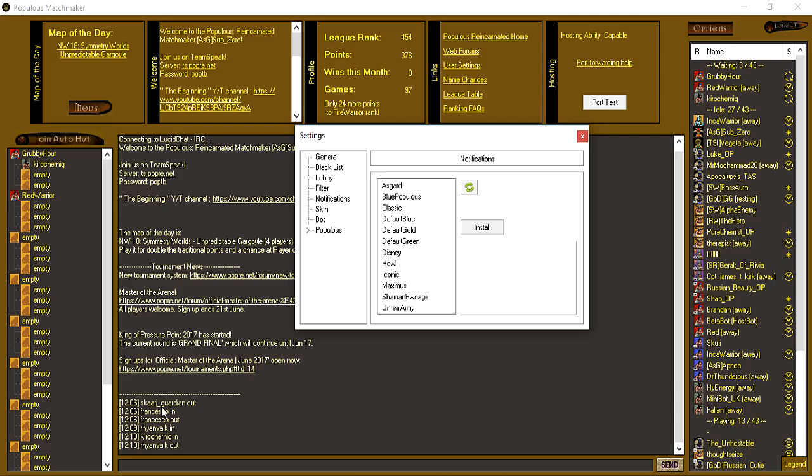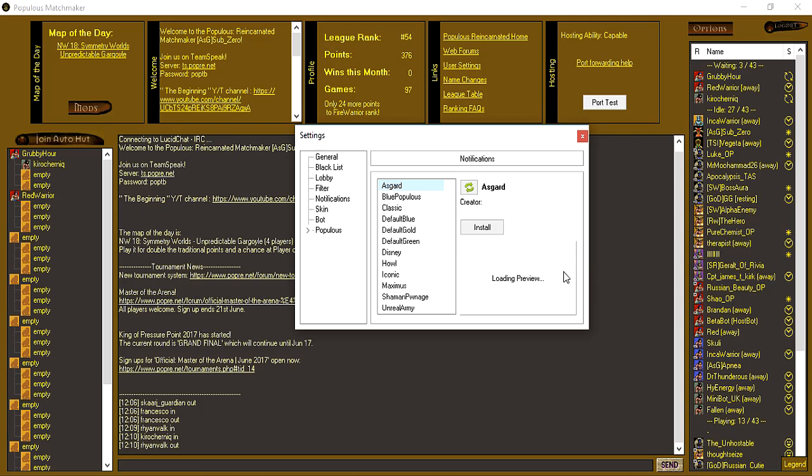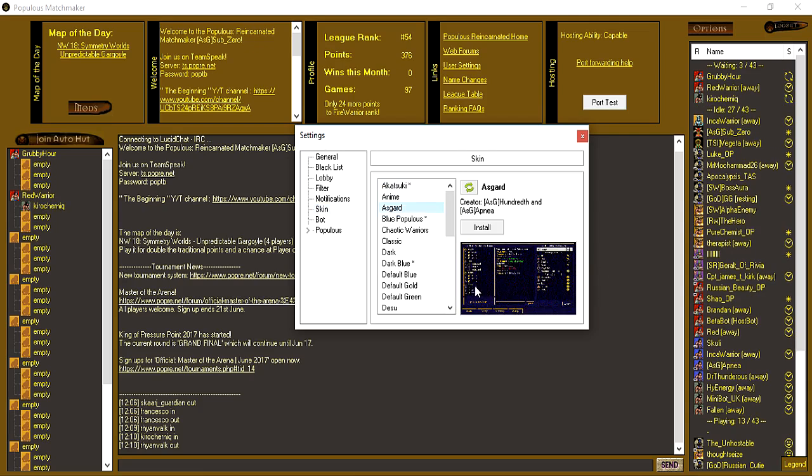Skin: this is your skin option — what we're looking at now is the Populous Matchmaker skin I use. You can change it; it'll load a preview of the different skins available. Once it loads you can see a preview — it's a bit small, but you can go to the website for the full preview. Click install and it would instantly change to that skin, so you can go through and choose any you like.